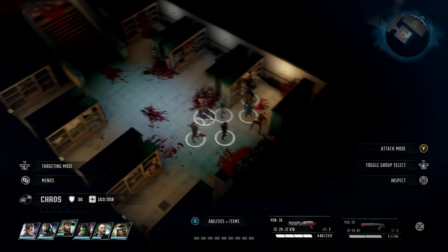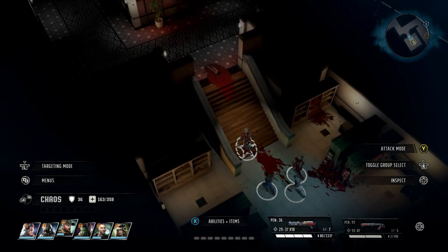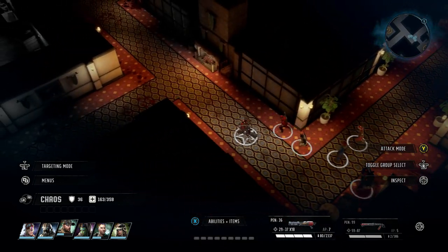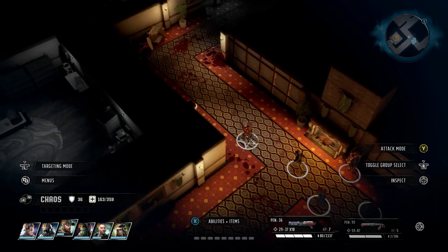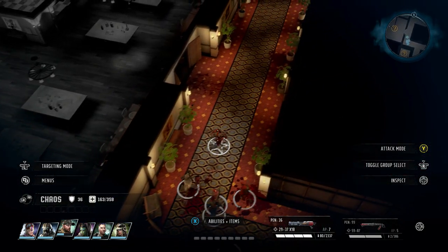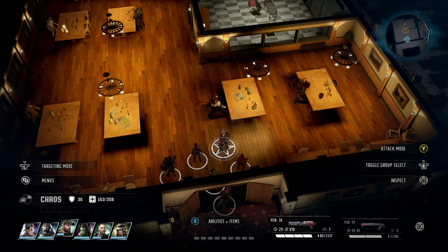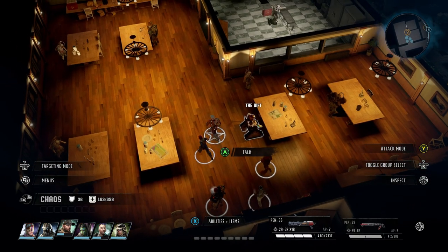From here, what you'll need to do will be to go down this way and go through here. You'll have a cutscene. There'll be a few things you can do — you can either fight the people, or you can spare them and talk to them. I kind of just kept them on the good side; it seemed to work out for the best and I got a helper at the end for it.